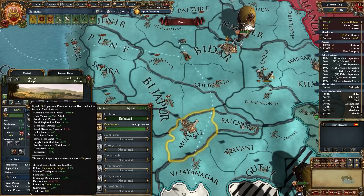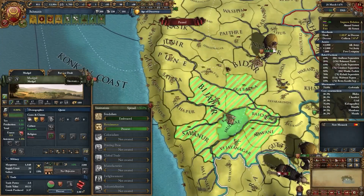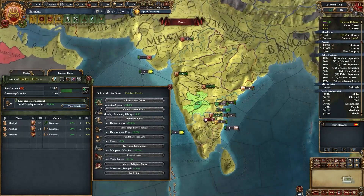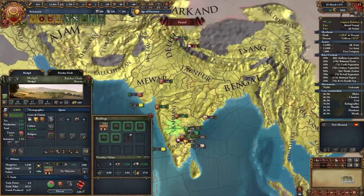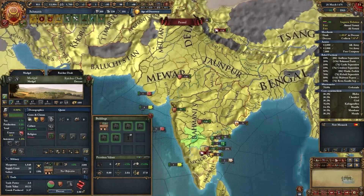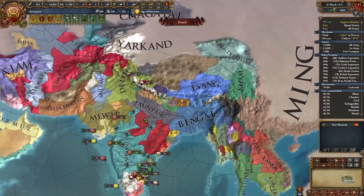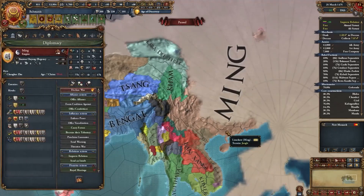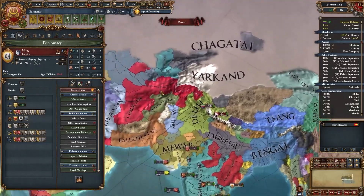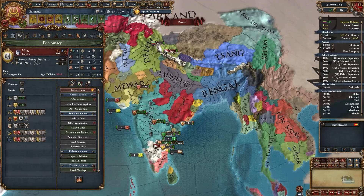Keep developing the province until you have the Renaissance present. The Renaissance is now present — just like that. Then switch the edict to the advancement effort edict and you'll get the Renaissance fully embraced in no time. The good part is you'll be ahead of time on tech compared to your neighbors. You can also often sell the institution to someone like Ming or Bengal — Ming will give you a ton of money. You can sell to anyone big enough to give you a few ducats per month.